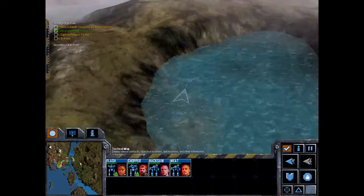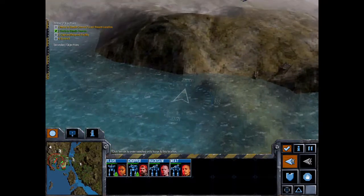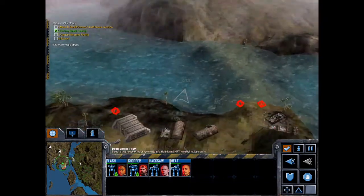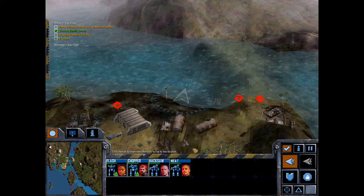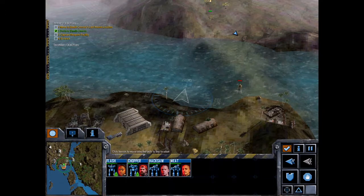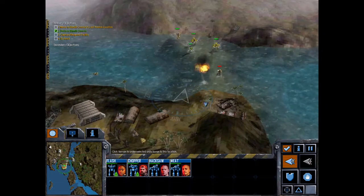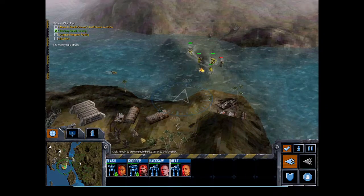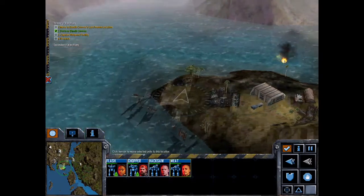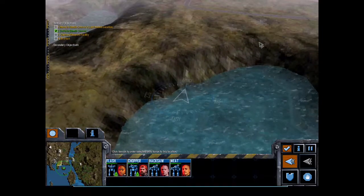If I remember right, there was a little resource building down here, so let's just go down here and engage these enemies. Should be able to get this resource point. Yeah, this is a little water bridge — not a problem there. That's grand.